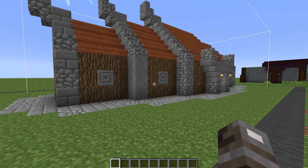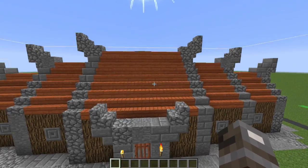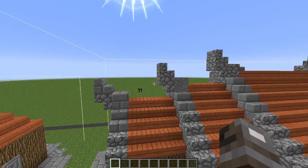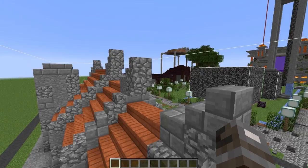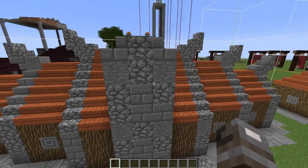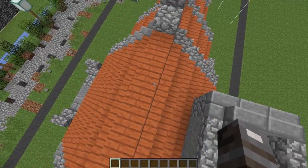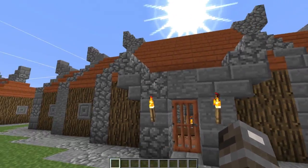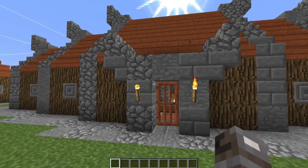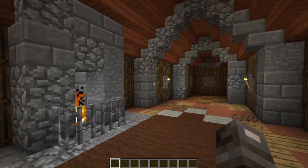We're taking a look at the bigger building, and it is an orc longhouse — kind of the same design as the other one, except substantially longer. It has kind of a stone front built onto it rather than the oak wood front. Also, this one has a chimney, which is very cool — I like the way this chimney looks. One thing I really liked about all of these builds is how he uses a variety of materials for the stone to make it look like they're not perfect and pristine — they're kind of built with mish-mashy pieces.